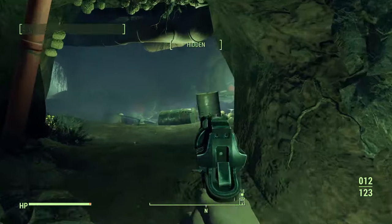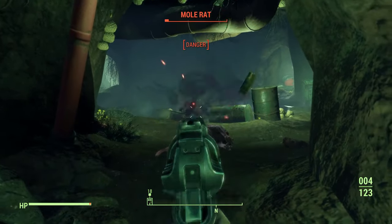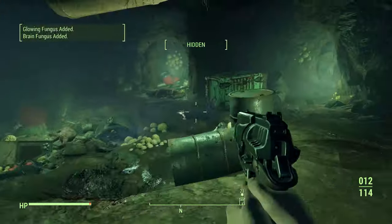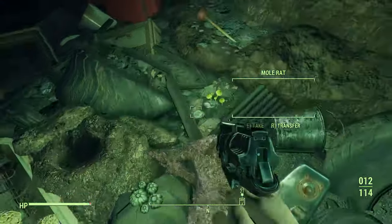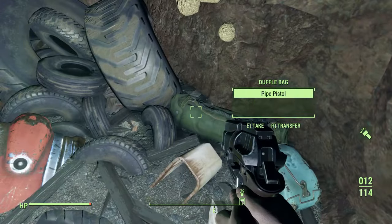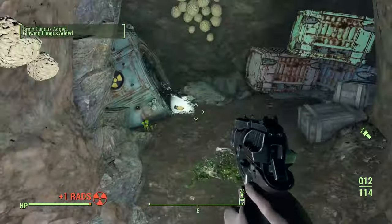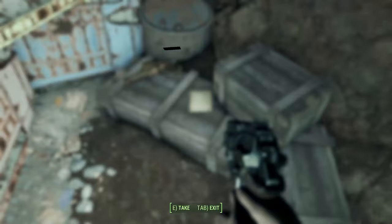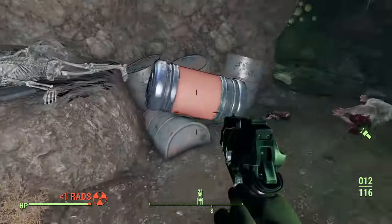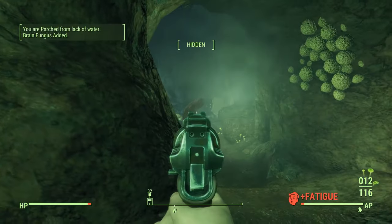Now we've entered the mole rat den. There's about three rats in here, so be careful — make sure they don't sneak up on you. It's better to sneak, just crawl and don't let them bite you. Keep looting. Over here there's a cooler and a duffel bag with more brain fungus. If you make this turn here we're going to find our fourth fusion core. Some pipe pistol and ammo, and right on this skeleton you're going to find some black rim glasses — these are charisma glasses, so this will come in handy later on.